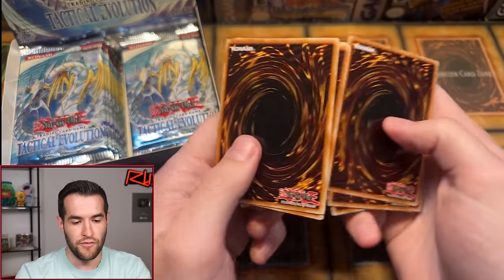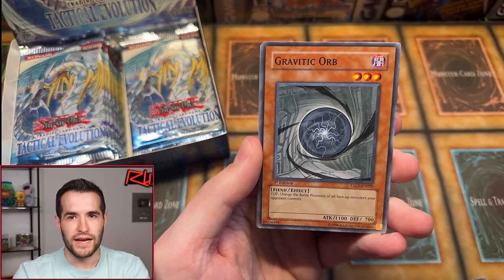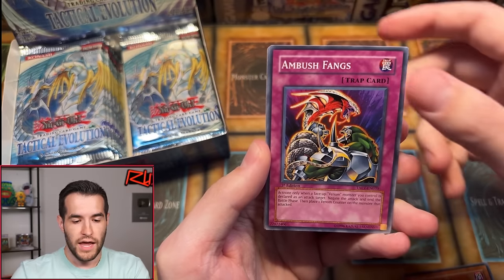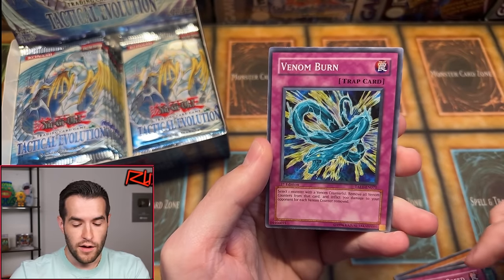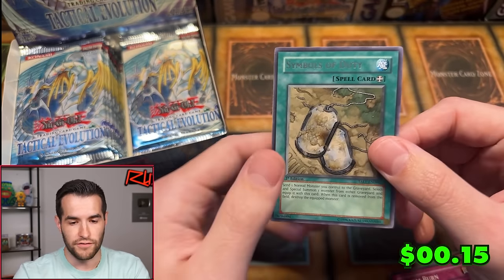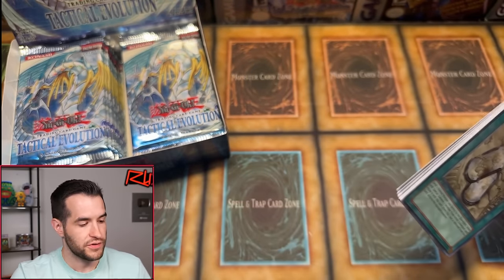One pack for Logan M. We have Alien Shock Trooper, Reverse of Neos, Gravitic Orb. Cool part about Tactical Evolution — there are secret rares, ultimate rares, and ghost rares, so there's a lot of good stuff. Ambush Fangs, Phantom Cricket, The Gift of Greed, Venom Burn, and Symbols of Duty — a Gemini or normal monster card, kind of like a Call of the Haunted. There's actually a ghost behind me — I didn't smell it, so I wasn't sure it was there.